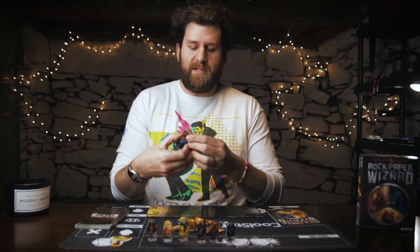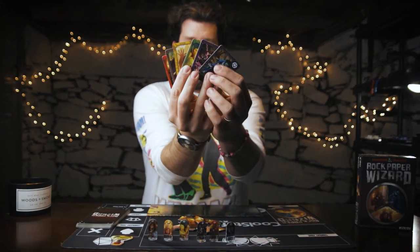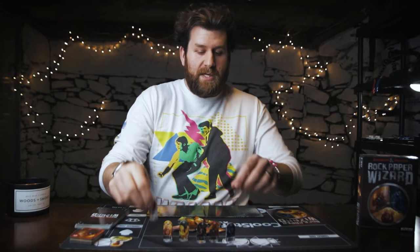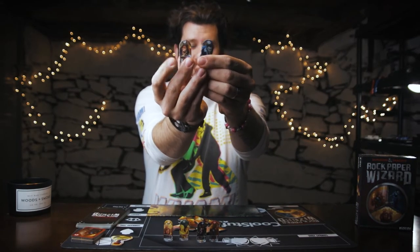Then you've got these player tokens — each one represents a different wizard in the dungeon trying to storm towards the dragon's horde. They're all different colors, basically just a color assignment for each player, so those get randomly passed out or people can pick their favorite color. Then you've got wizard tokens to go on the board so you can keep track of who is where.